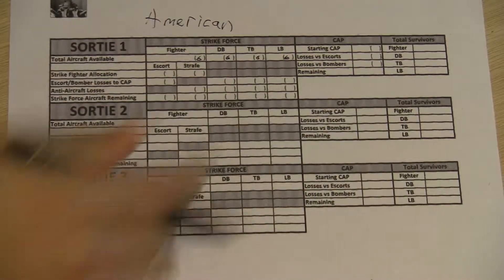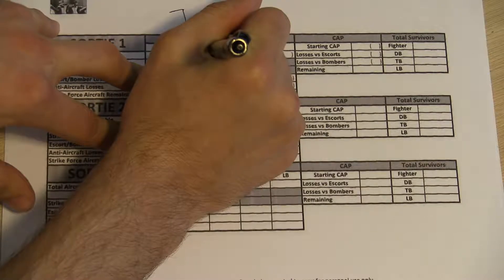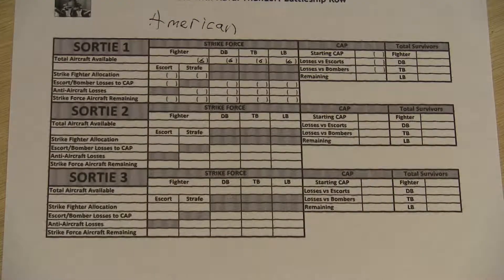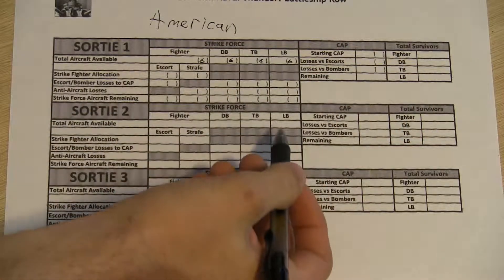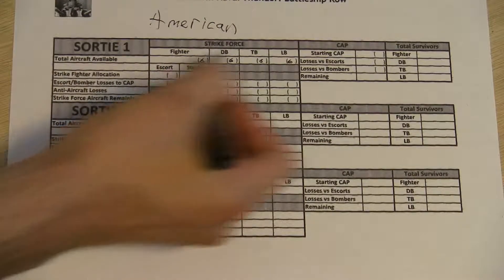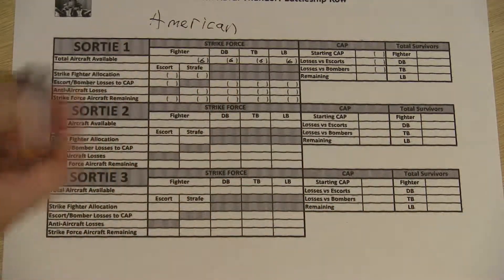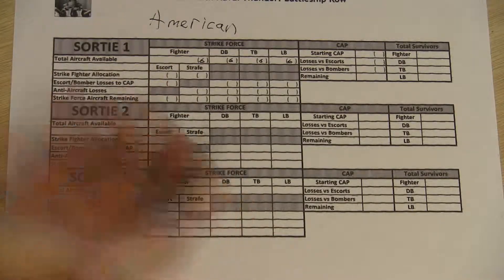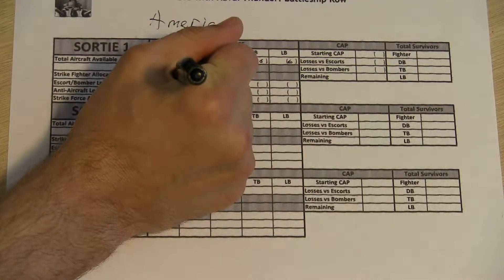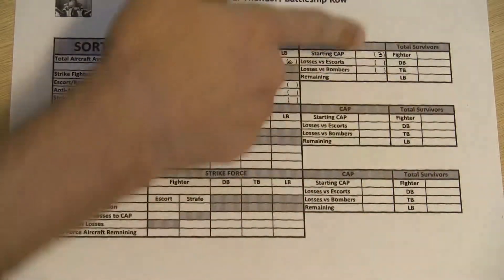Over on the Japanese side, they actually have the same amount as well, to keep things interesting as far as the CAP goes a little later on. After you total everything — keep in mind the totals will change as things develop — we then allocate them. You have to assign how many of your fighters are going on escort duty with your attack, and how many of them are going to remain as combat air patrol. We'll go 50-50 to keep things interesting.